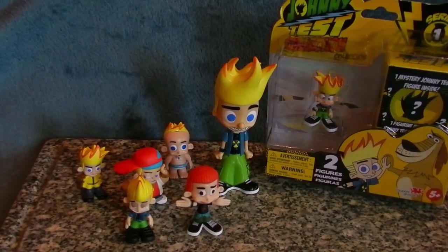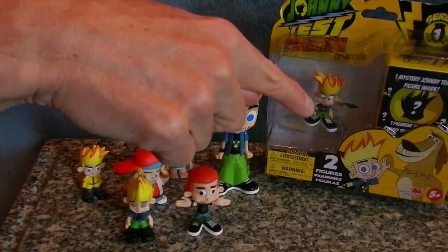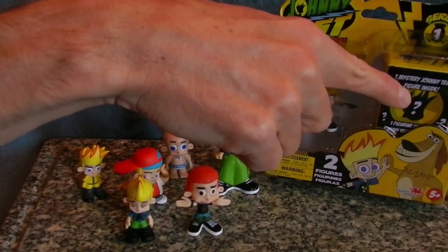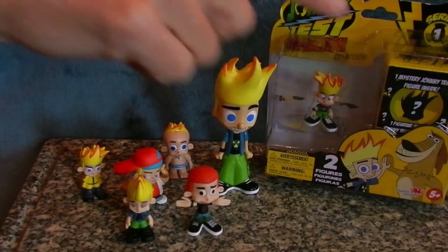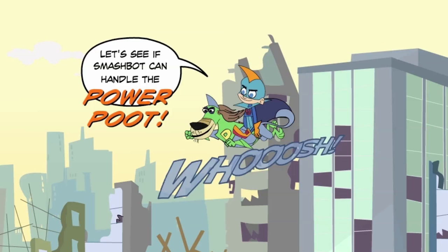In case you haven't been able to figure it out for yourself — which is nearly impossible without a math degree — the two packs and the four packs have common figures shown on the front, and uncommon and rare figures in the box that's hidden behind the plastic. By the way, the Johnny X and Super Pooch figures that we all want, and the ones from the first comic, are uncommon figures, not rare figures.